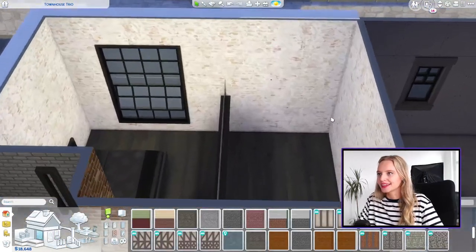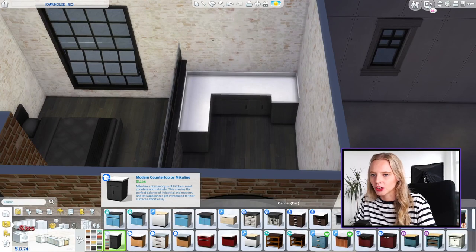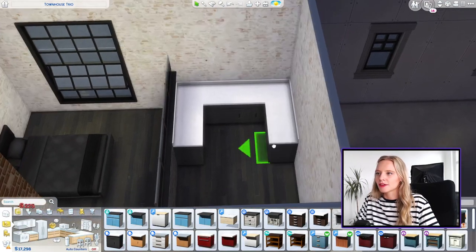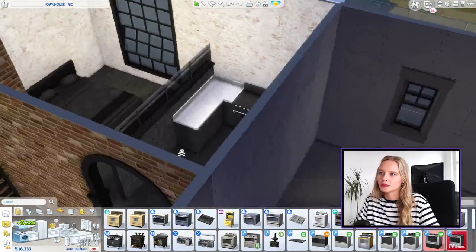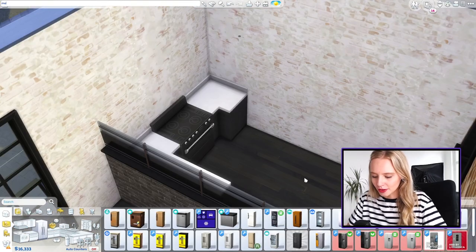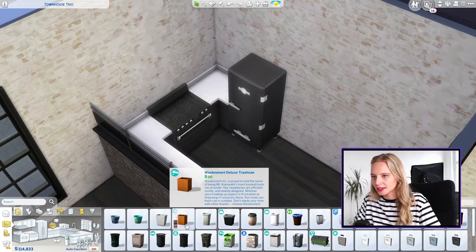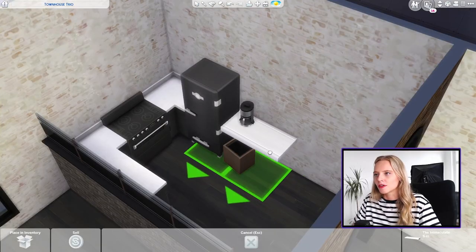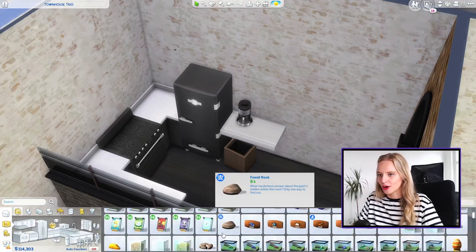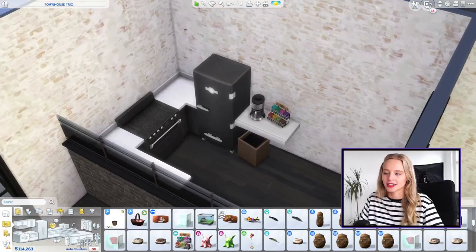Let's do the kitchen at the back — I want a really compact kitchen because I don't imagine she's a particularly good cook. I'm going to try to use as much black as possible and then do countertops in green with some plants. We'll give them unlimited money with motherlode — we are not worrying about money. Let's add a trash can, a shelf, and then a tea rack next to the coffee machine — a cute little coffee corner, which feels quite important if she has a lot of clients come around.